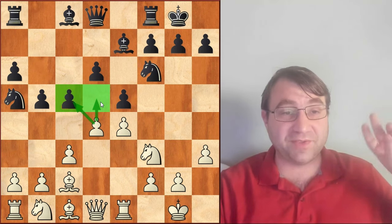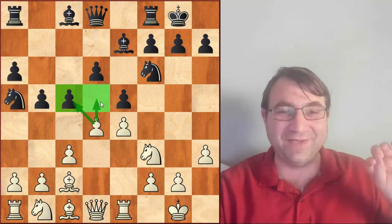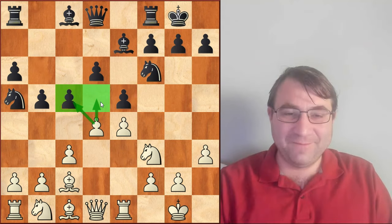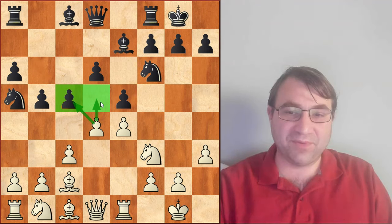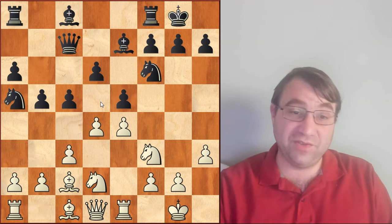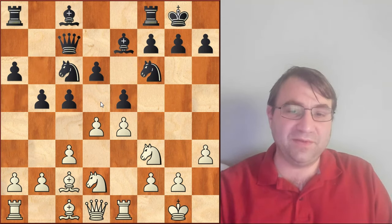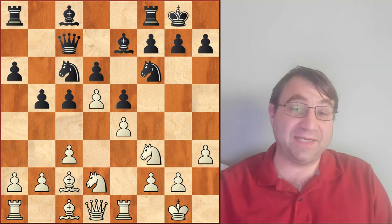This is a maneuver that dates back to the turn of the 20th century, specifically 1907. There was a game between Bernstein and Rubinstein, and that game continued with queen c7, knight on b to d2 — which is the main line theory here — then knight c6, and then White played the move d5. This was Bernstein versus Rubinstein played back in 1907. We had d5 and then knight d8.